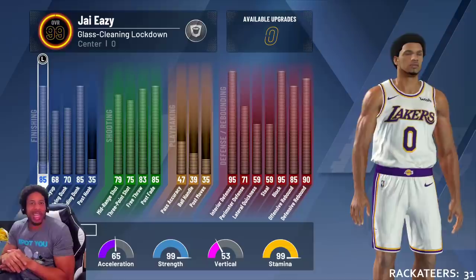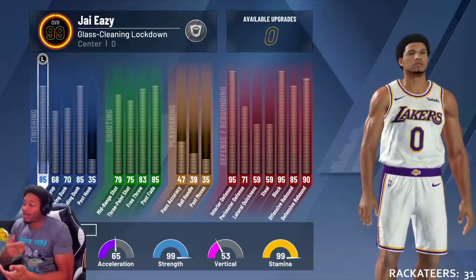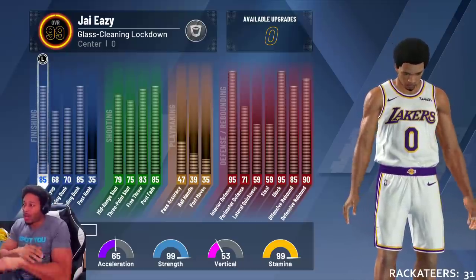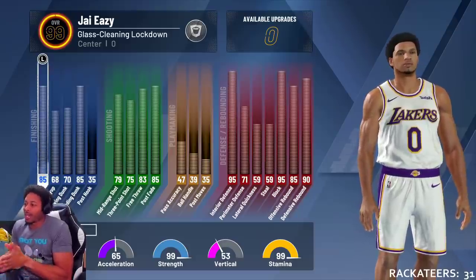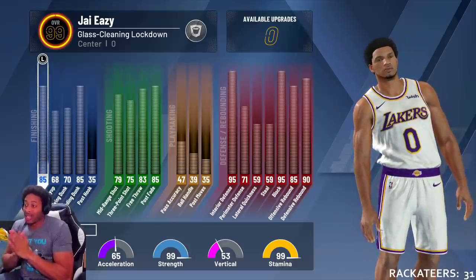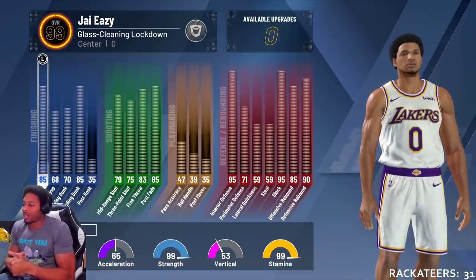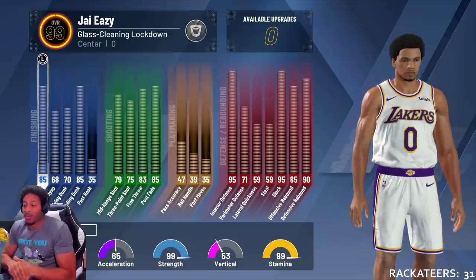Y'all saw it in that video. Look at my interior defense now — it's a 95. Perimeter defense is a solid 70. Lateral quickness 59. I wish I could have gotten it to 60, but it is what it is. Blocking 95, offensive rebound 85, defensive rebound 90.